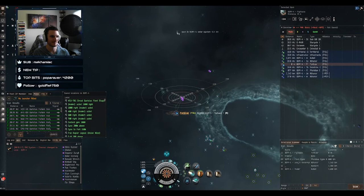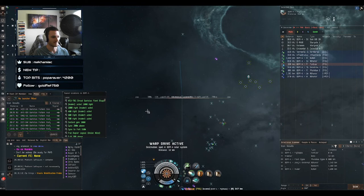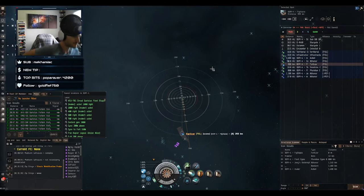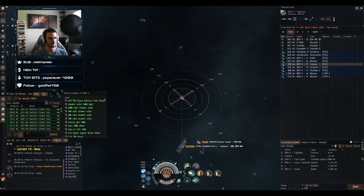What is a bubble? It is a warp disruption probe — 'wobble' as the community calls it — and the specific charge we're talking about is linked in fleet chat. Go ahead and warp up to Zip.